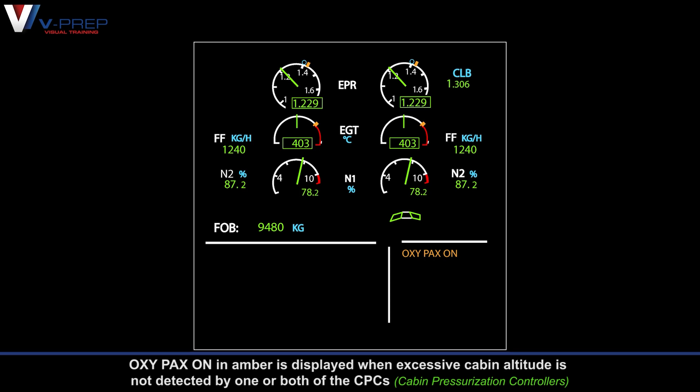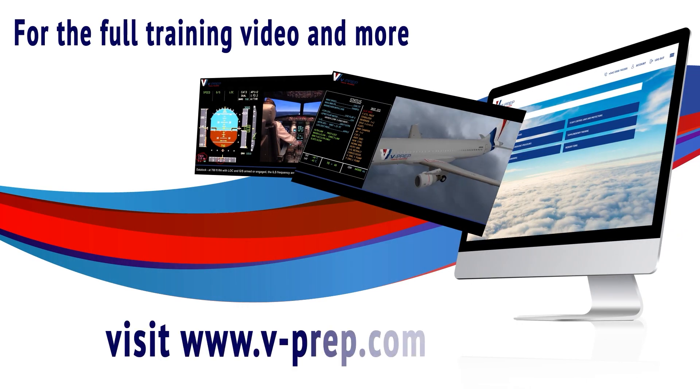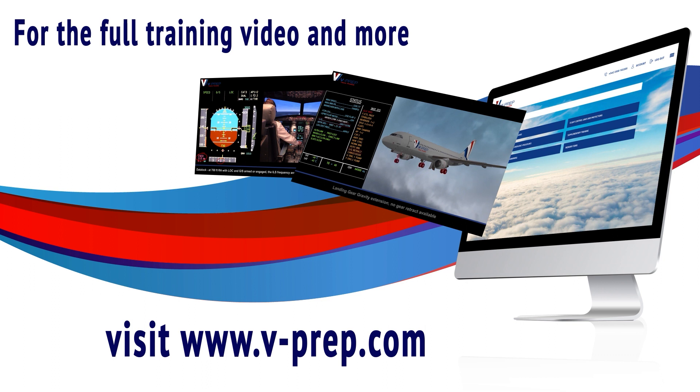Oxygen packs on in amber is displayed when excessive cabin altitude is not detected by one or both of the CPCs.